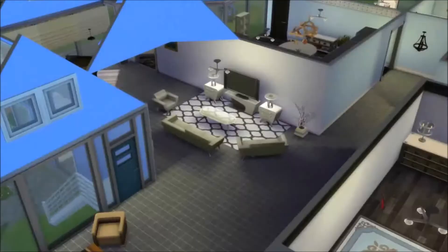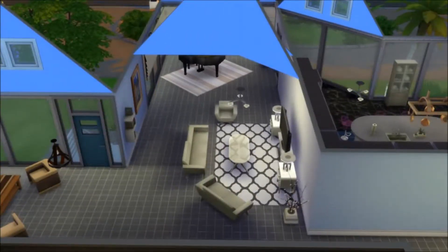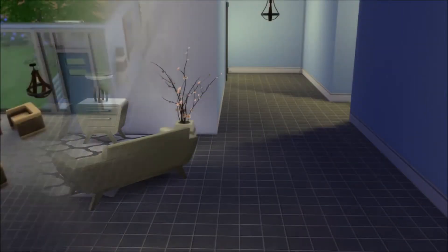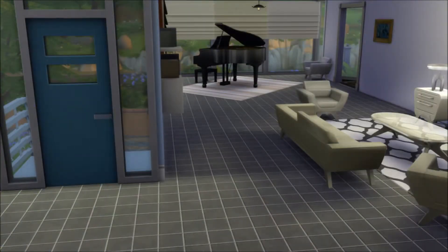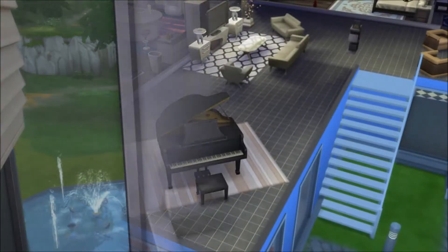I made a lot of things oversized in this. Here's an overview of the living area — we've got quite a bit of the same furniture as the bedroom downstairs, which has more to do with the fact that I didn't have custom content yet, so I was just using what I had. But you do get a nice piano area right next to your living area, so if you wanted to be entertained instead of watching television.